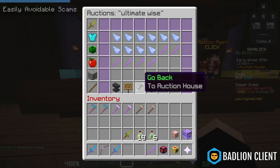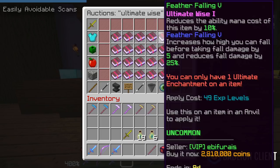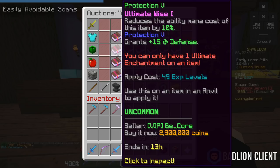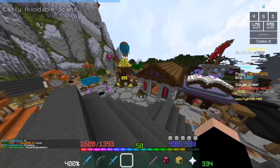Another very common scam is with enchantment books. If you look up 'Ultimate Wise' and go to lowest BIN, you'll see a lot of listings — Ultimate Wise fives, but also things like Ultimate Wise one plus Cubism five. People list a book in the price range of actual Ultimate Wise fives but with a different extra enchantment. Be very careful: look for exactly what you're buying and don't make assumptions.